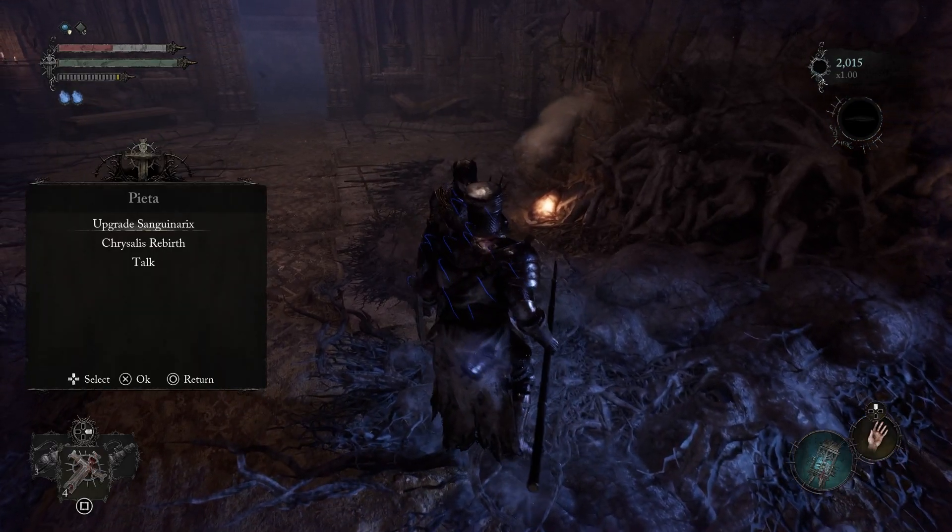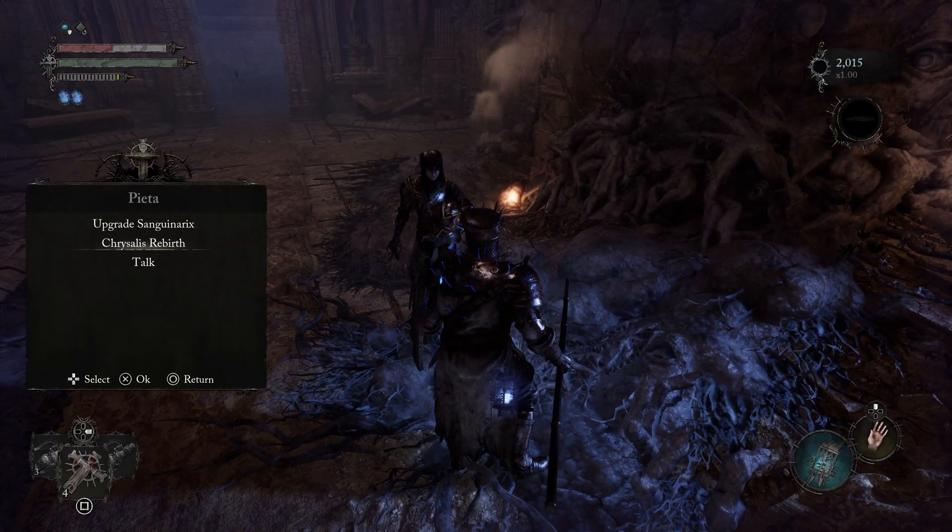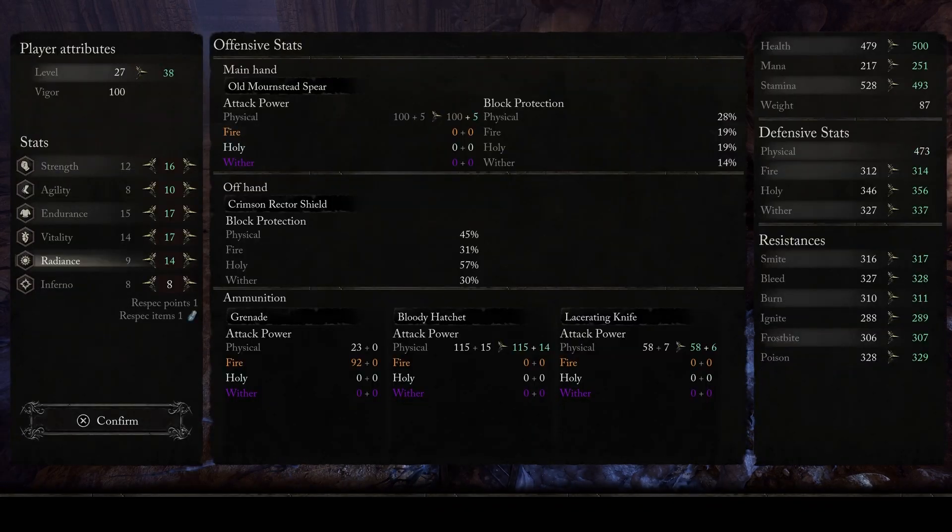Once you have a rebirth chrysalis, talk to Pieda and choose the new rebirth chrysalis option that will now appear. After that, you can choose whatever you would like to level up and respec your build in Lords of the Fallen. Choose carefully because you won't get a lot of chances to respec.